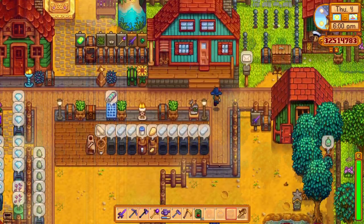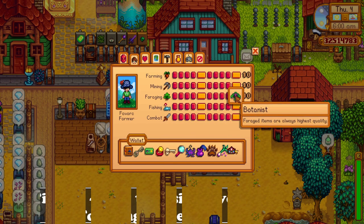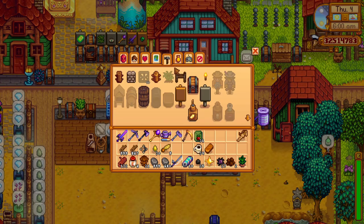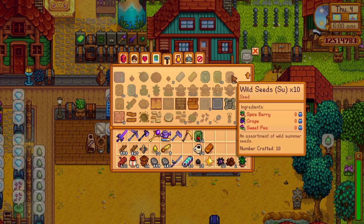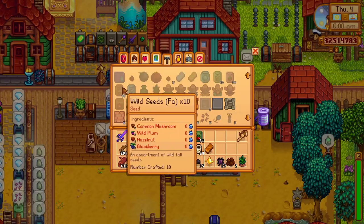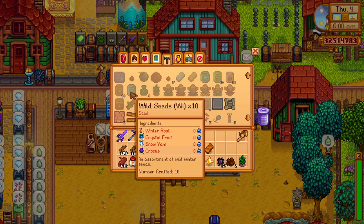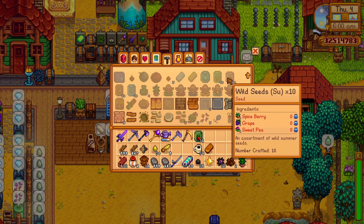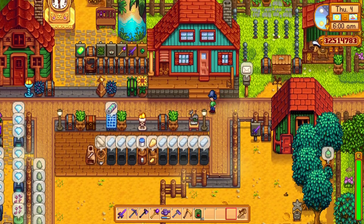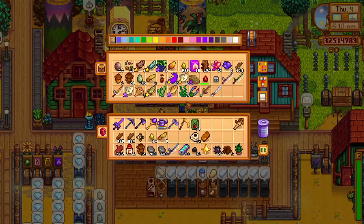The next tip also concerns the foraging profession — how you can level it up faster. When you go around the map and gather foraging items you gain experience, and the same goes for chopping down trees, but there is another really neat way to get experience faster, and that is by planting wild seeds on your farm. All of the wild seeds on your farm will give you foraging experience, which you can use to level up the profession faster.